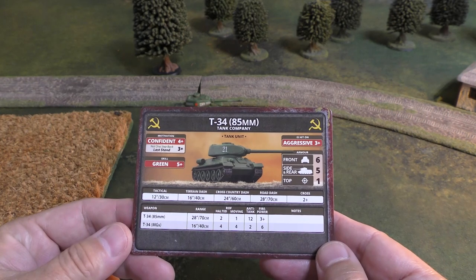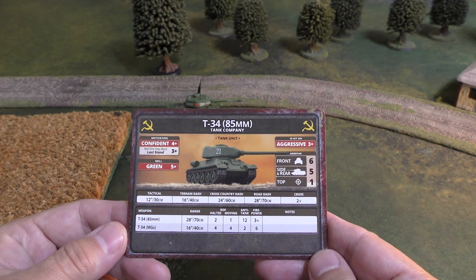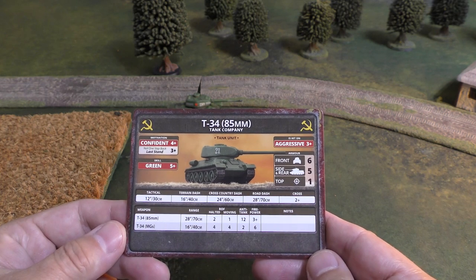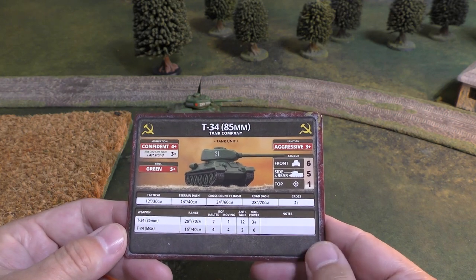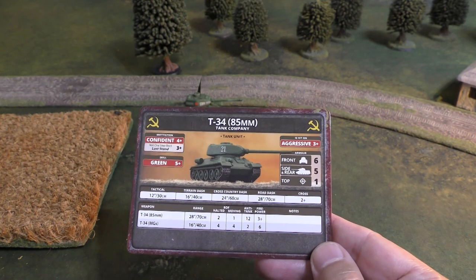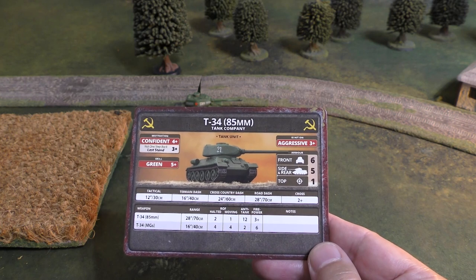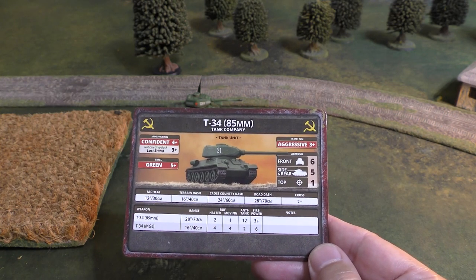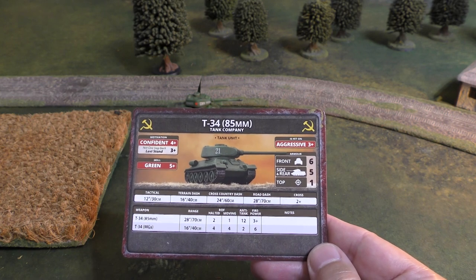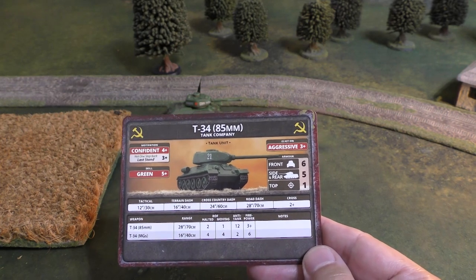For basic stats, the T-34-85 has a hit on 3+, just like almost all Soviet armor. Front armor 6, side armor 5, top armor 1 — just like the normal T-34; they didn't really upgrade the armor to any appreciable degree. Speed-wise, tactical is still 12 inches, so it moves like a light tank. Most medium tanks move 10 inches. Terrain dash 16, cross-country 24, road dash 28. And the cross-check of 2+ is amazing for any tank.